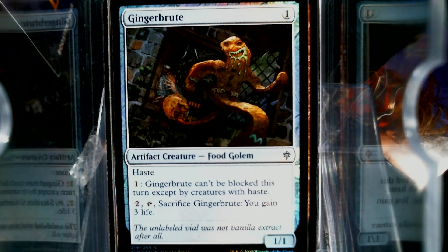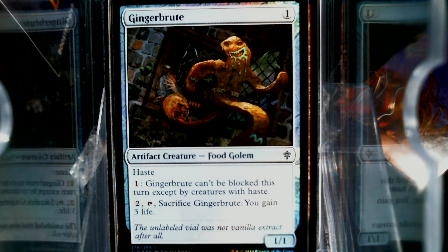Ginger Brute has me so upset. Would you like to hear the tale? Food is an artifact type — it is not a creature type. And even though there's this one card, Ginger Brute, that exists with artifact creature dash food golem — creature dash food! I really wanted it to be a creature type. I even went to Gatherer and typed in creature and food, and this popped up. But Mauro says it's not. I know he's not the definitive rules manager, but I figure he probably knows more than I do.